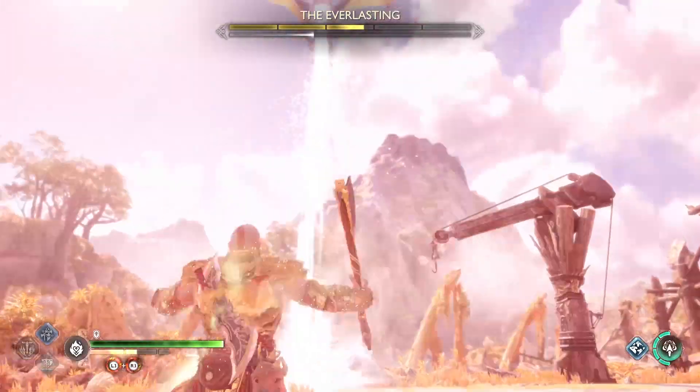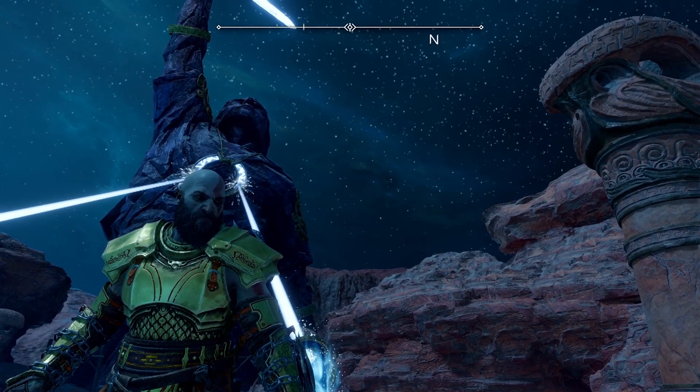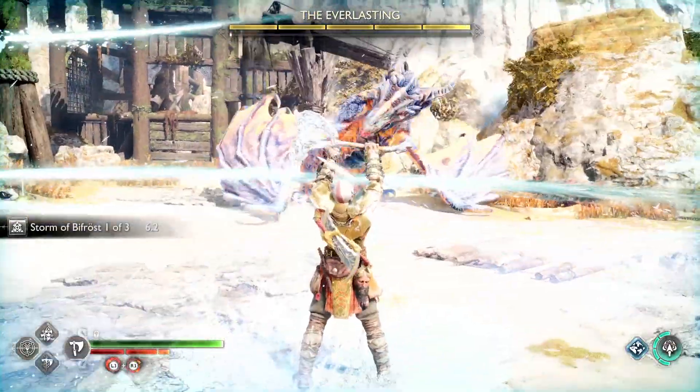Both Kratos and your enemies become more powerful with an increased level cap. You won't have access to the Sonic and Hex arrows at the start, and you'll unlock them in the main story. You can convert all your level 9 equipment into plus versions, which allows you to level them up further.